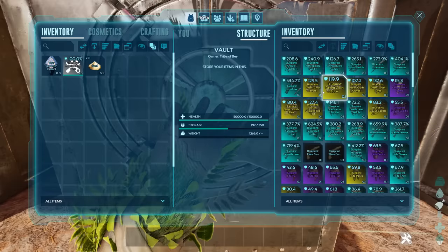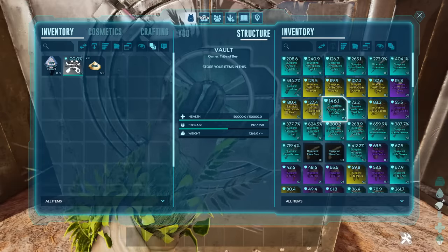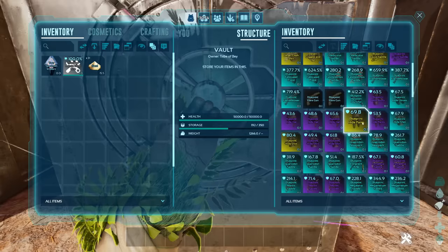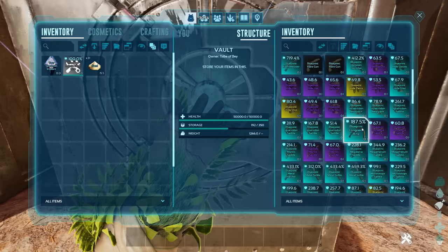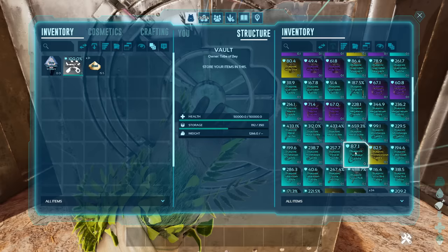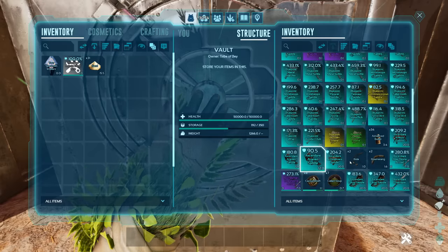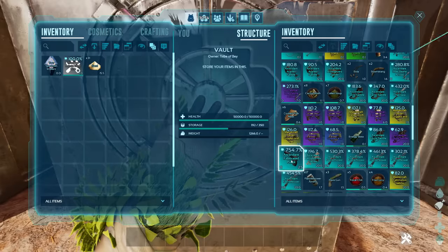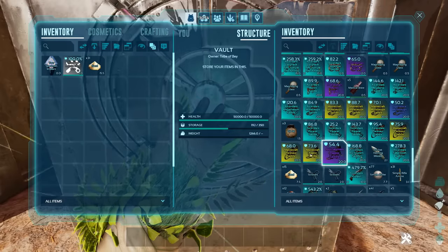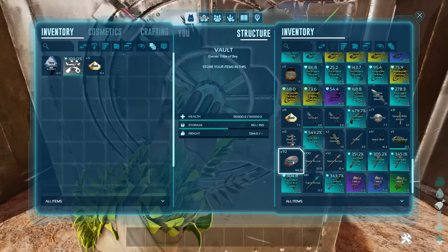This cave drop is considerably better already. We've got Ankylosaurus saddles, Tapejara saddles, chainsaws, crossbows, Doedicurus saddles, fabricated pistol, Kaprosuchus saddles, flamethrowers, hide armor, longneck rifle blueprint — that's the first time I've seen a blueprint in these cave drops — Lymantria, Mantis, Megalania, Megatherium, metal sickle, metal hatchet, Morellatops, Parasaur, Sabertooth, Terrorbird saddle, wooden club, ascendant whip. More flamethrowers, Kaprosuchus saddle, longneck rifles — some beefy ones — Morellatops, Megatherium, rock golem saddles, double barrel shotgun, scissors. Why would you want scissors in a cave drop? And stone in the cave drop as well, lovely.